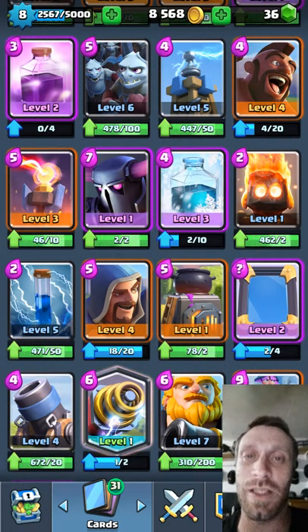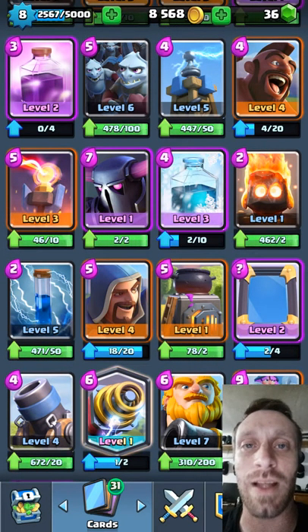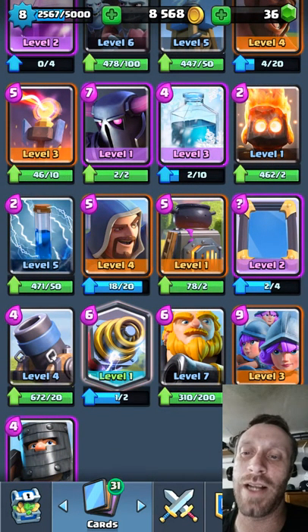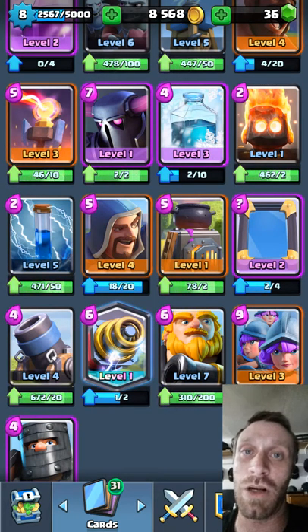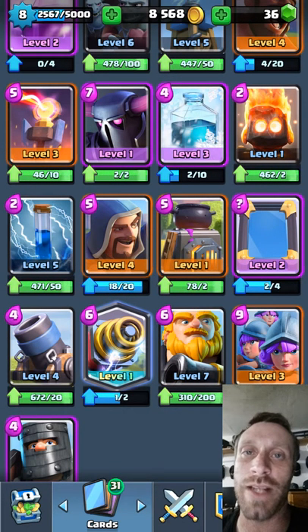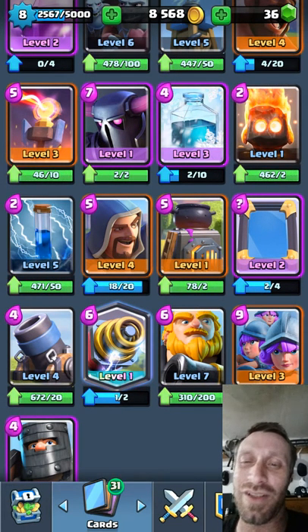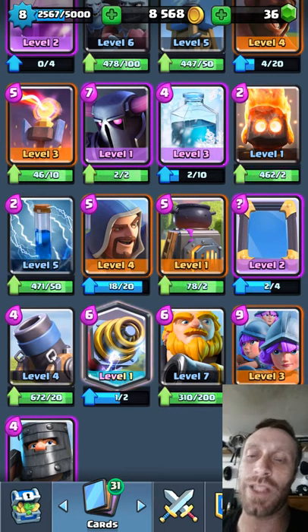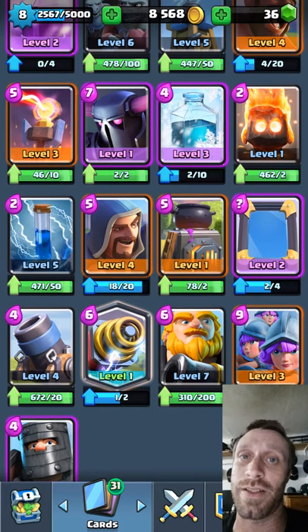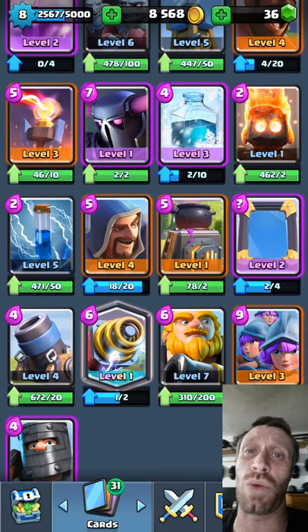Fire Spirits — they just keep giving them to me, I almost have 500 of them. If any of you want them, please request and I'll be happy to give them to you. Zap is pretty popular — a lot of people are switching to the Zap-Hog combo. They drop the Hog, you drop something to counter, and they'll Zap it so the Hog Rider gets one or two more hits in. The Wizard is strong but goes down quick — if you've got a Musketeer or Archers, your wizard's not gonna win. Archers beat the Wizard, and that's a 2-Elixir positive trade.